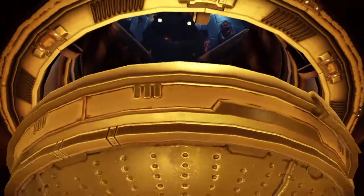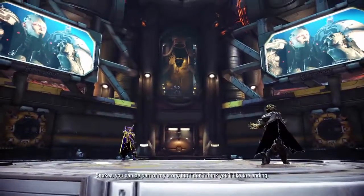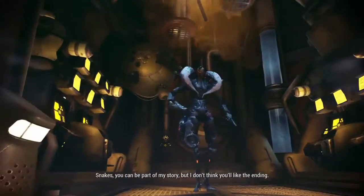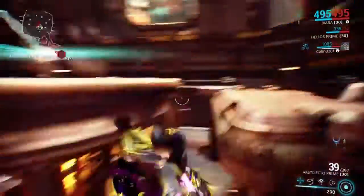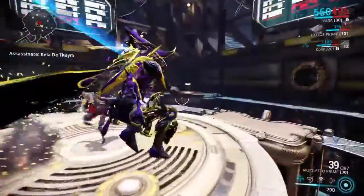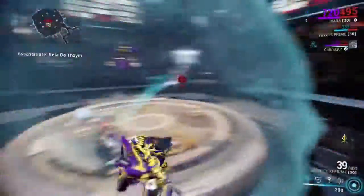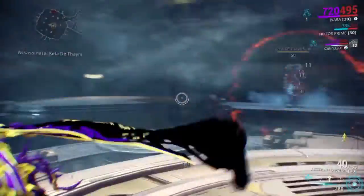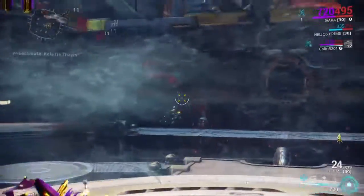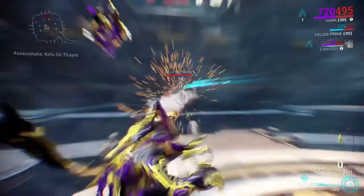Last but not least in this video we have Kela de Thaym. Honestly, just go through the phases. Automatics are probably better because of the panels you have to shoot. Limbo makes this fight really easy because missiles won't damage you and you can just blaze through the phases. Personally I like taking bows — my Paris Prime outfitted with corrosive — and shooting her a couple times in the face. I also bring an automatic secondary like the Aksomati Prime for the panels. Not too bad of a fight, but definitely one of the more interesting ones.